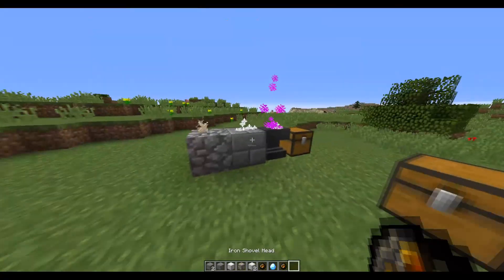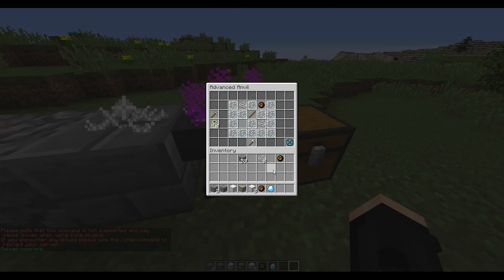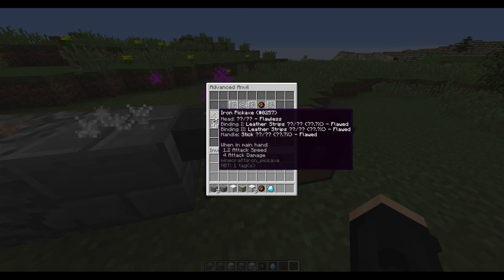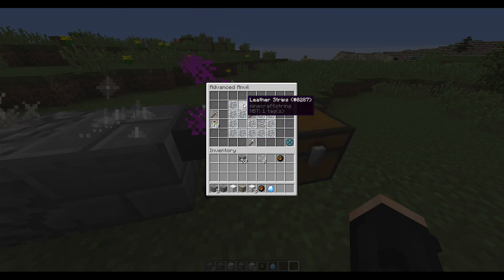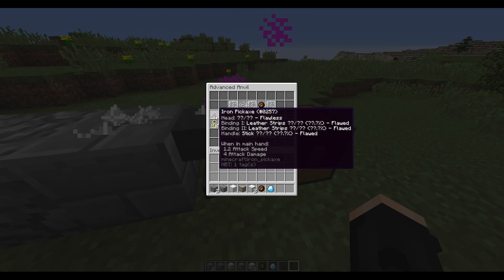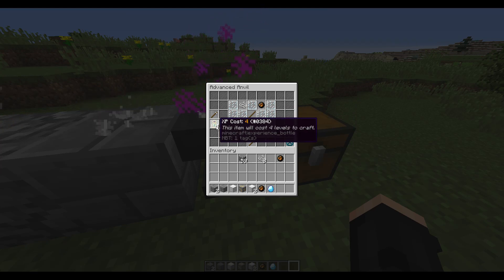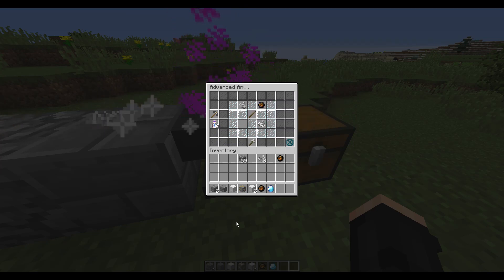Now I have this shovel, and I'll make an iron pickaxe for example. Leaving the iron pickaxe head in, it's going to create an iron pickaxe using a stick, two leather strips, and the flawless iron pickaxe head. Flawless means it will have higher durability. The current XP cost to make this tool is 4 levels, and the XP cost is customizable in the config.